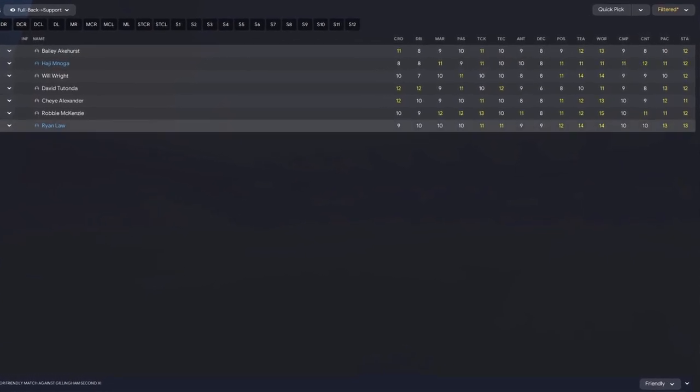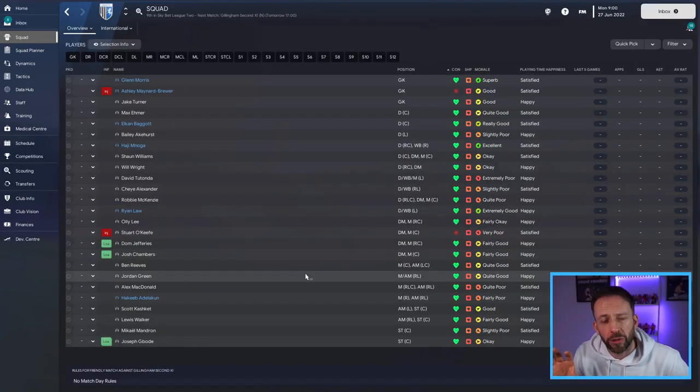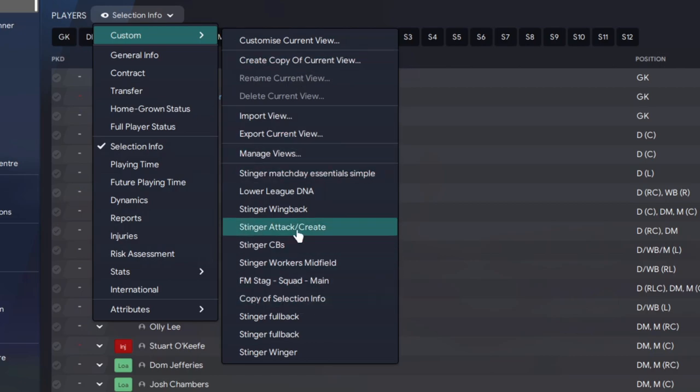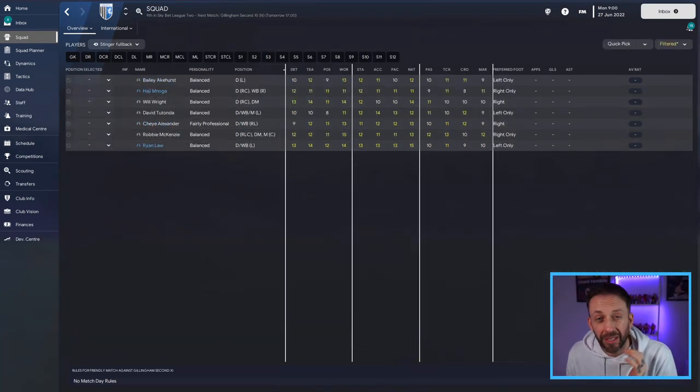From the brief snapshot it looks like we've got seven players capable of playing fullback with decent attributes for this level - I'm always looking for around double figures and above. But I like to get more detailed, so I use a custom view. Under selection info, go to custom, and I've loaded up 'Stinger Fullback'. It's nicely laid out with the vital attributes across the top, including preferred foot. I can see a good spread of left and right footers, so fullbacks are not going to be an issue.